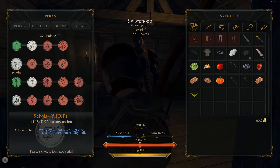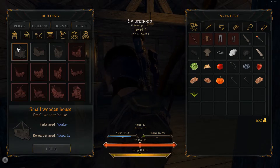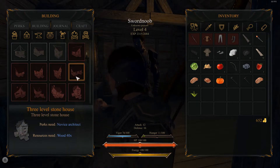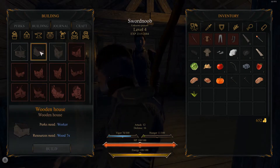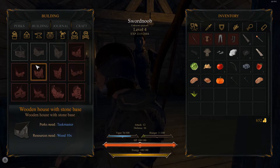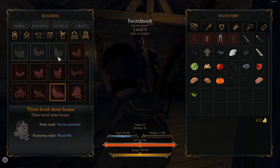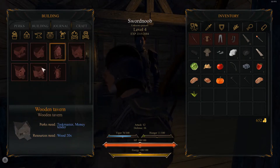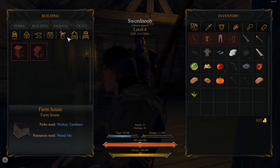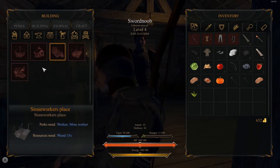Common house, city hall. Common house is probably the one which can hold several settlers, I suppose. No clue really. But that seems like an interesting skill at least.